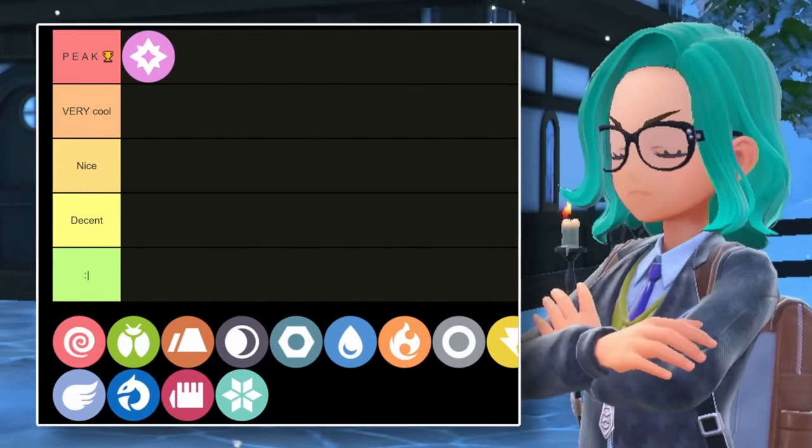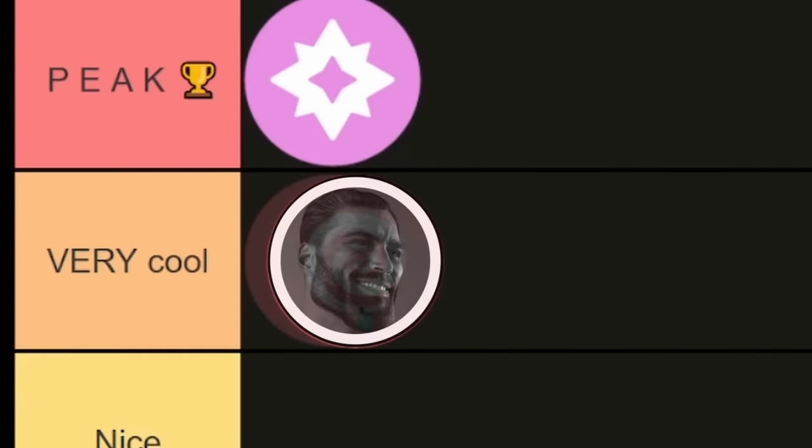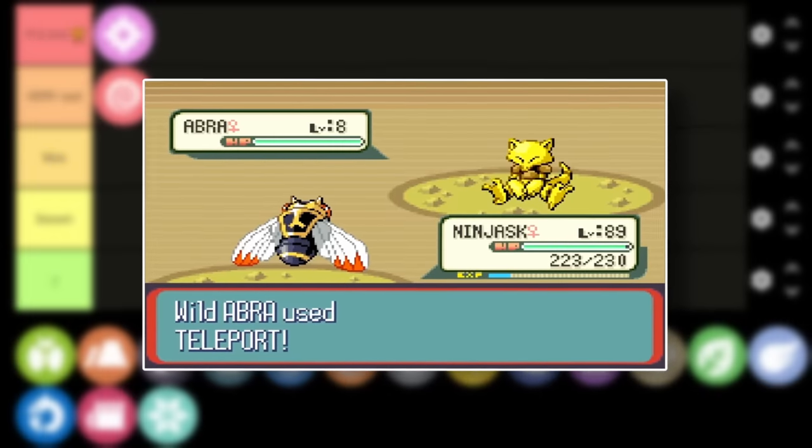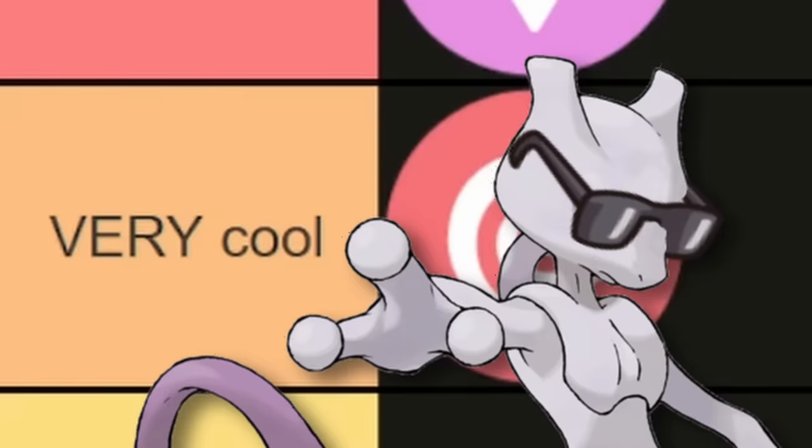Now, let's talk psychic type. Honestly, not as cool as fairy, but still a pretty chad type. Like, seeing Abra for the first time as a kid in Ruby and Sapphire — that was hype. Tapu Lele, Latios, Latias — come on. Psychic types, they're just cool. They're just very cool.